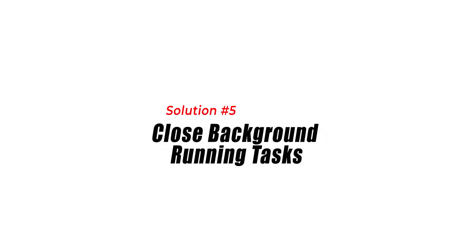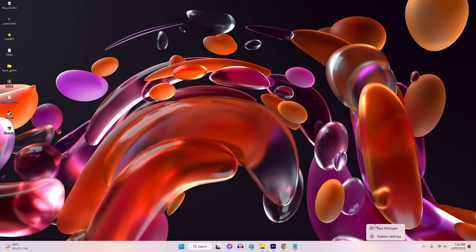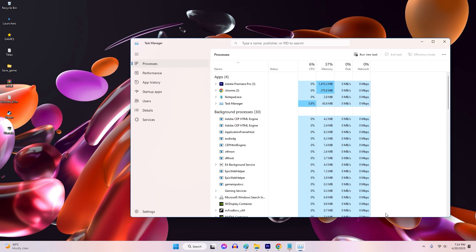Solution 5: Close Background Running Tasks. Close all the background tasks that are not necessary while playing the game. This will free up system resources and prevent crashes due to low memory.